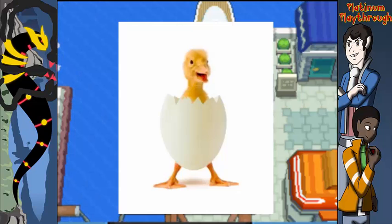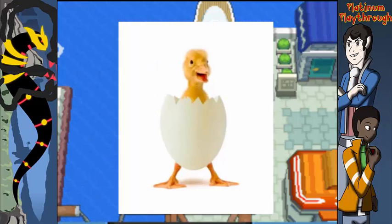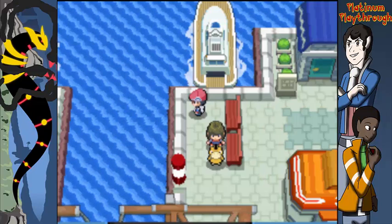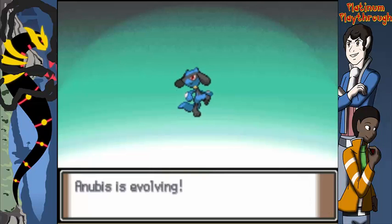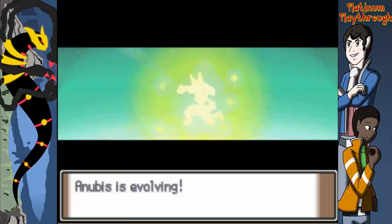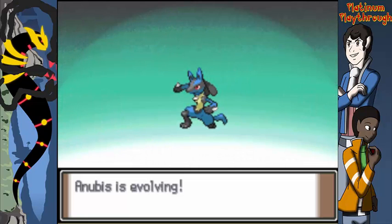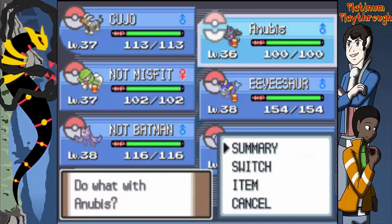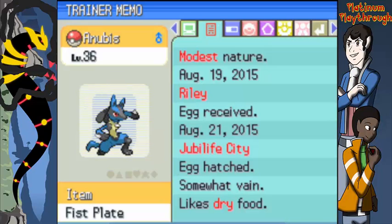I'll put a picture of an egg hatching — there it is. I also trained him up and this happened — wow, oh my god! I didn't expect that. What's it going to have? Wow, cool. We have Lucario here, team member number six!